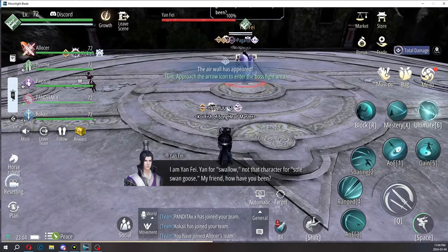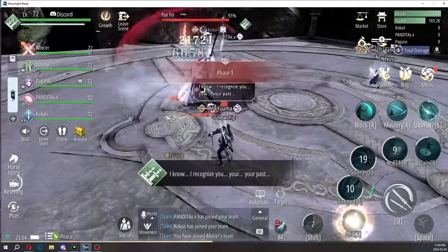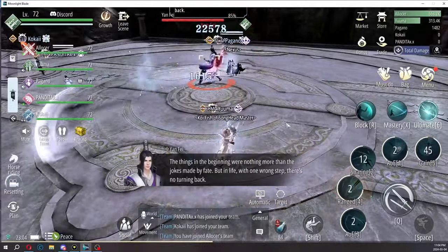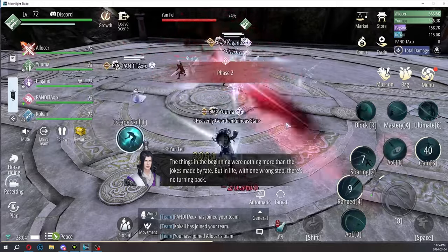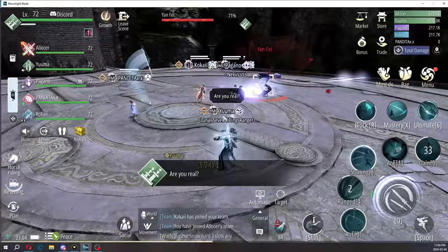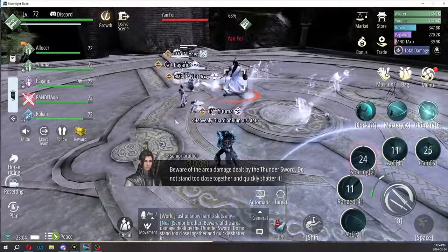This is the first boss. I was told to make a guide because some people are confused. I just went in with a guildie and his friends to help out. We don't actually have a tank, and I just found out mid-fight that Alicer has an alt in here — Pagano — so we're a little handicapped.